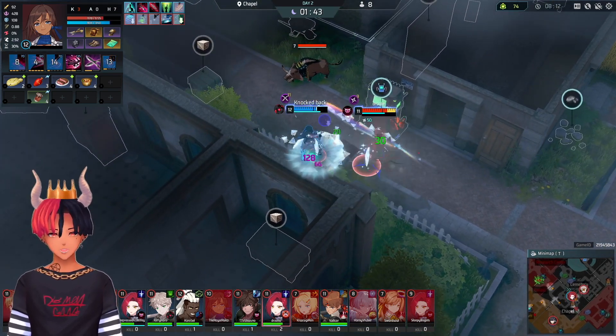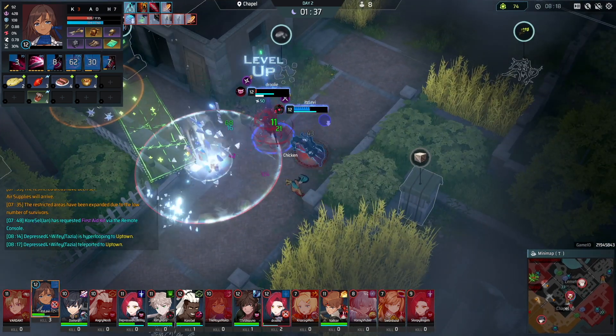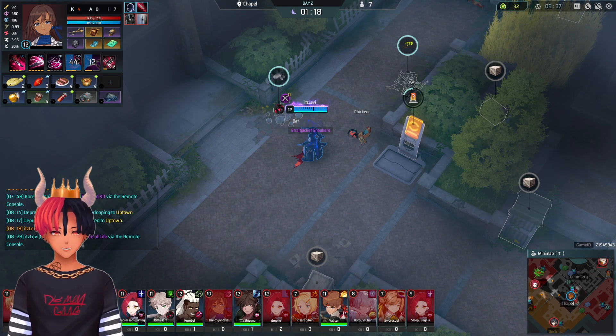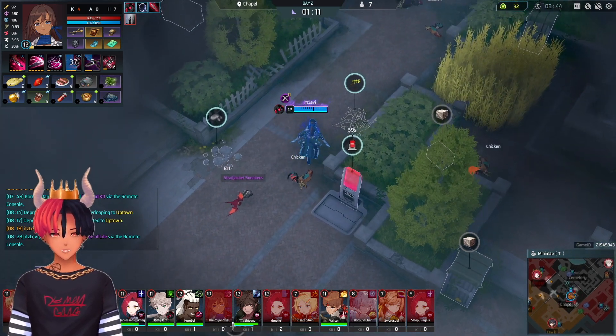I ran into my favorite hunt, Tazia, and picked up my kill. You can also call in a Tree with console to make L and Z. I had enough credits here to call in a 4-Score, but normally you won't have 4 kills on Day 2, so I called in a Tree instead. Or maybe you will — this character is kind of busted.